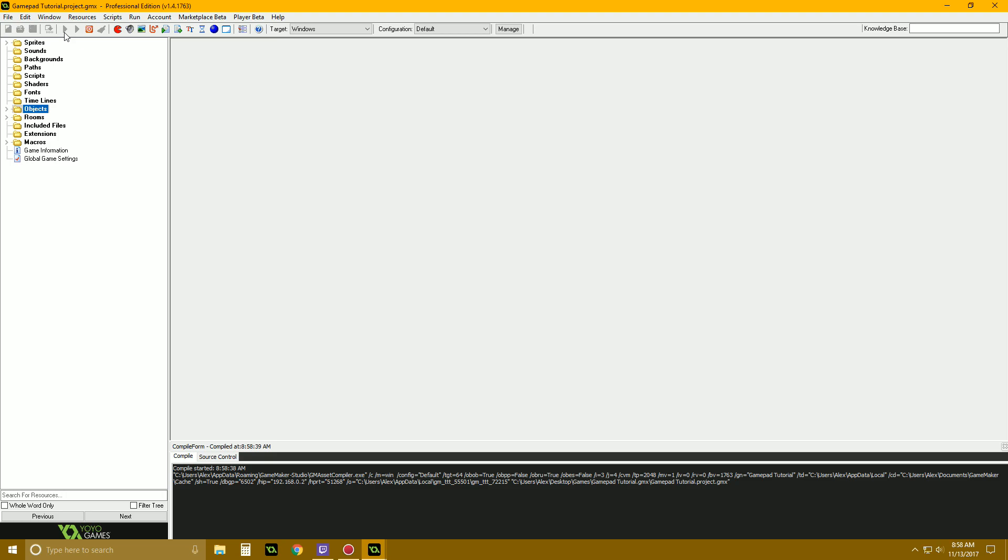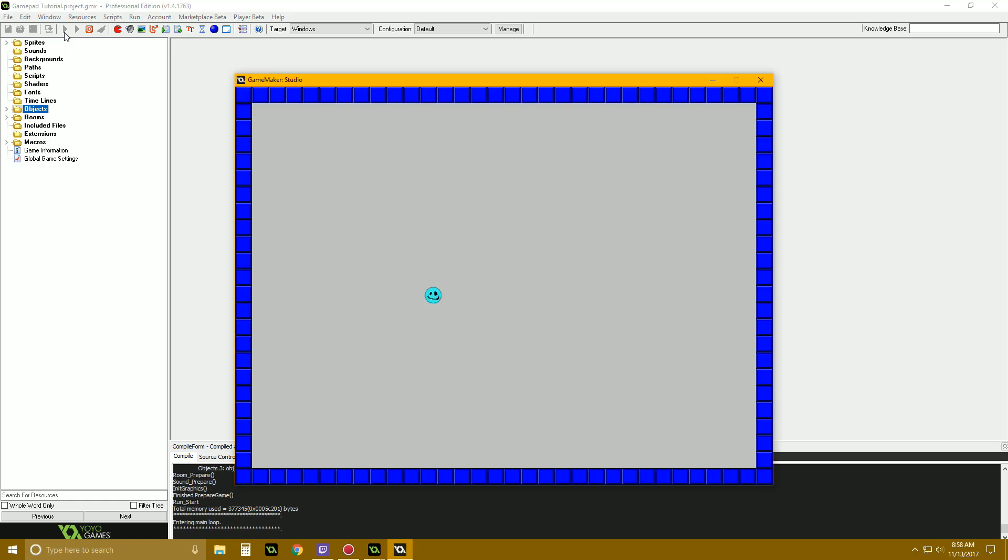That should be all the basics on gamepad controls and everything like that — connecting them, disconnecting them, and whatnot.